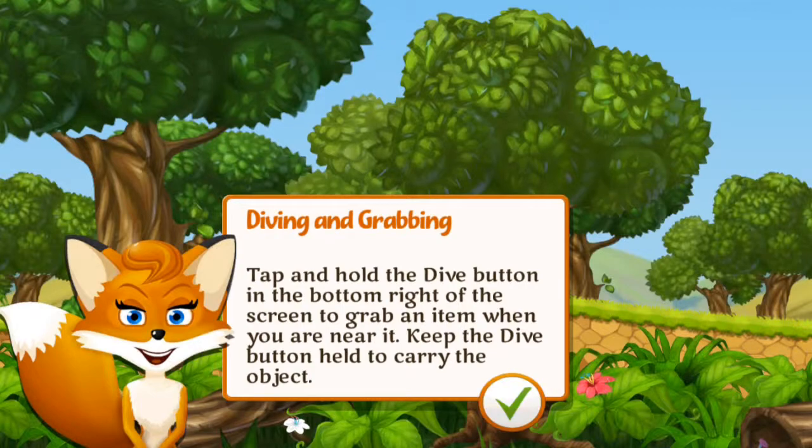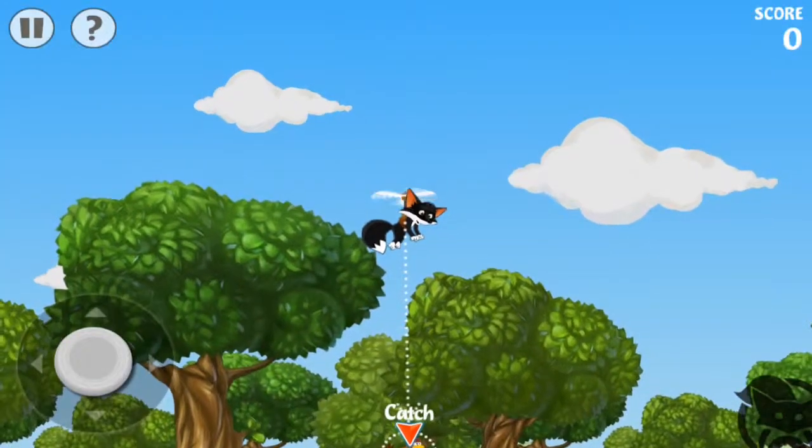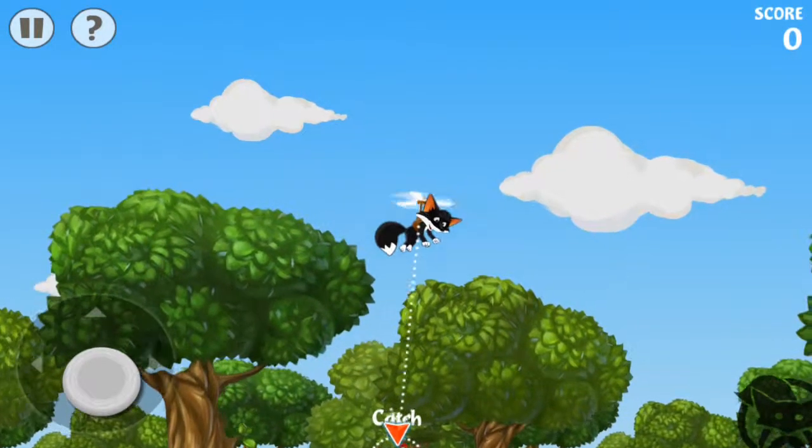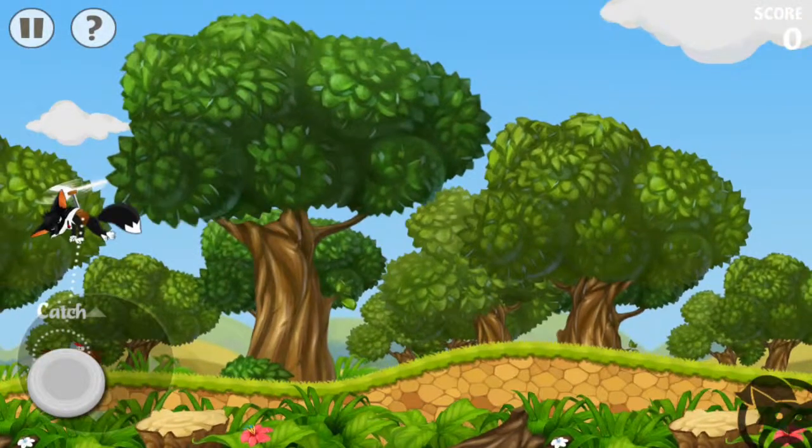Now let's catch the chicken. You see the dive button in the bottom right of the screen? Fly toward the chicken. Then tap and hold that dive button to catch the chicken when you fly closer to it.